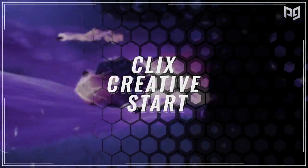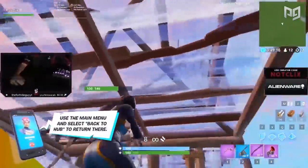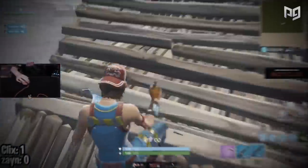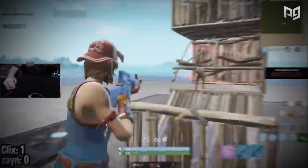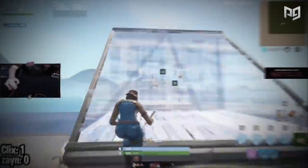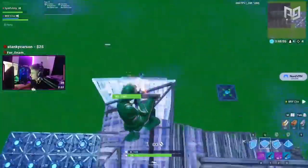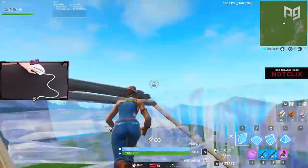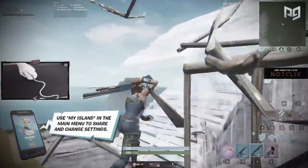First up to bat is the Clicks creative start. No surprises here — dude's a beast and we all have a lot to learn from the young savant. Let's wind some footage from Clicks when he was doing some creative build fight wagers against his viewers and really break things down. Right off the bat, we got Clicks popping two 90s in a row, which ends up bringing his field of view back to the opponent. This is really important to pick up on because basically any good creative start begins like this.